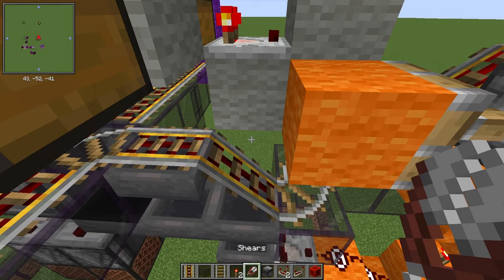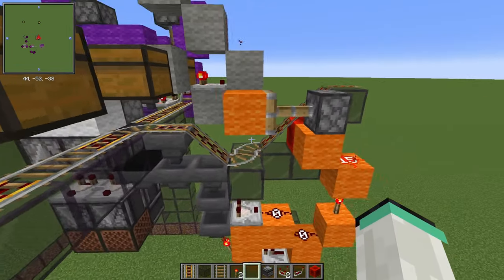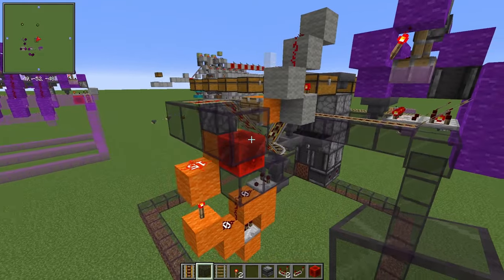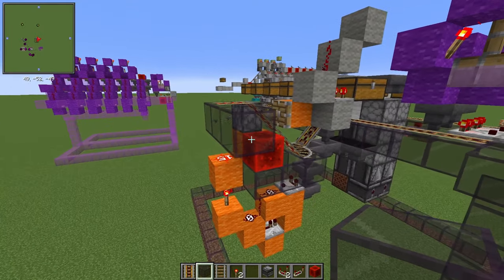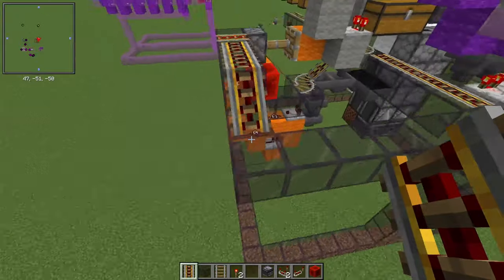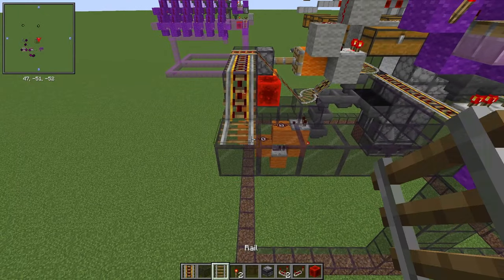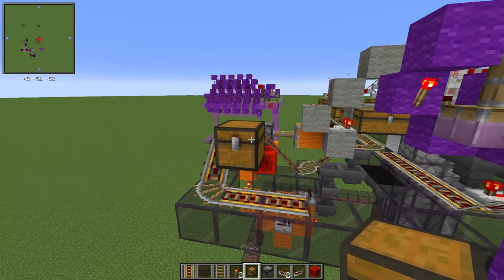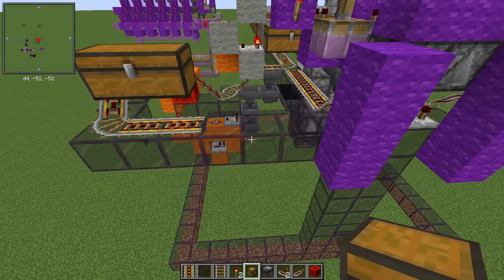You can test that by dropping some shears into it. Then build some blocks leading back to that first detector rail and place some powered rails on top, using a normal rail to turn at the end. Place a chest on top of these two — that is where all your shears from your mine cart will be returned to.